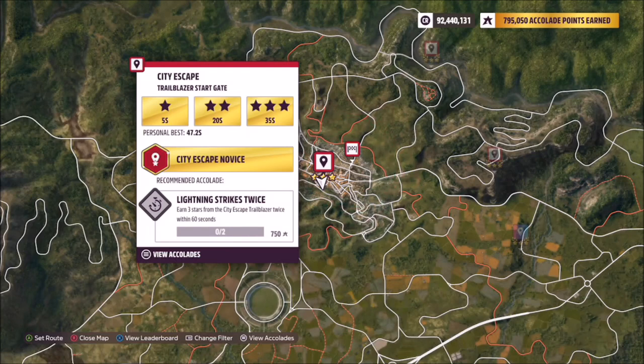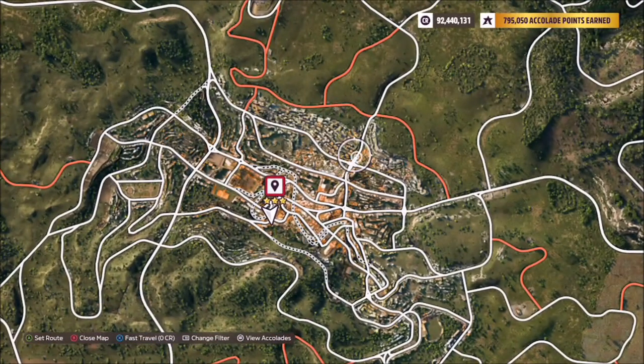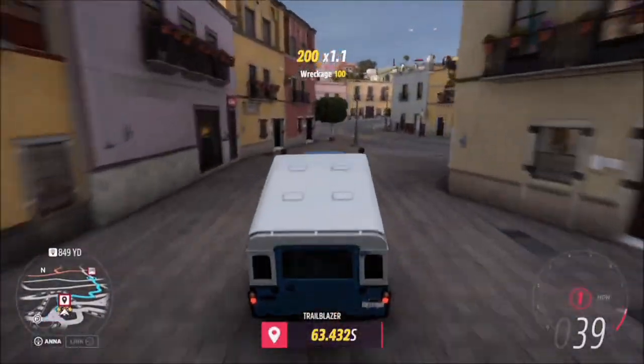The trailblazer I always use for a challenge like this is called City Escape in the centre of Guanajuato. What I recommend doing is finding where the finish line is and setting a destination waypoint to it, so you've got a direct route to it.